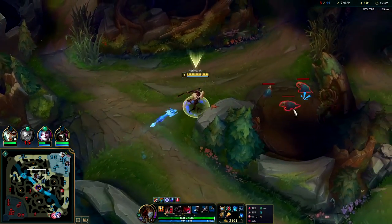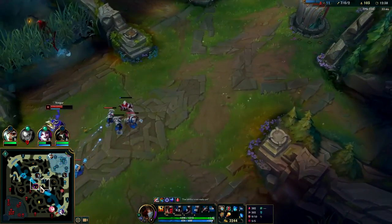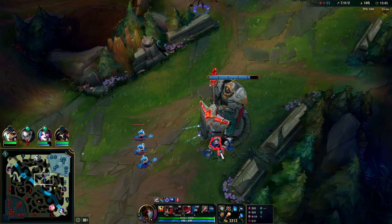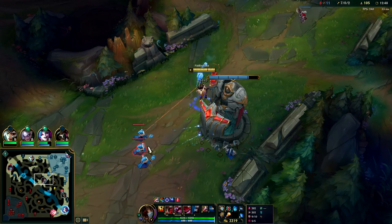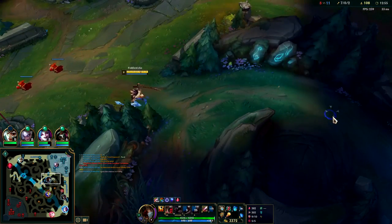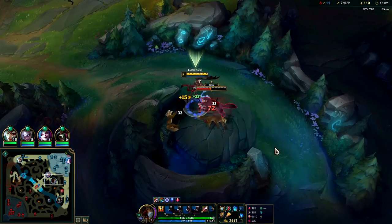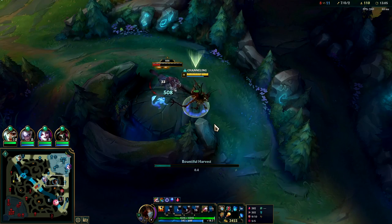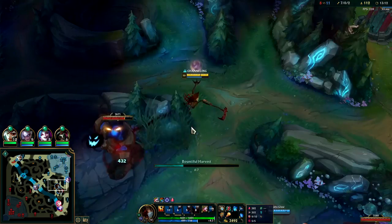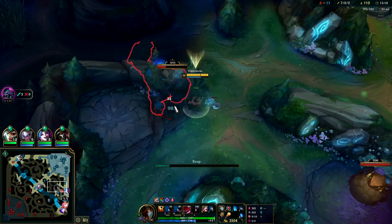Once you're level six and up you don't have to keep doing super linear full clears. All we need to do is make sure we're getting good value out of R — when it's going to be up in 15 seconds or less, look for plays. It's kind of like an auto reset on Fiddlesticks if you need to mix in extra damage early game. In the mid-late game, once you have two points in R, you don't really auto attack — other than if you have red buff and you're trying to slow them for your teammates.